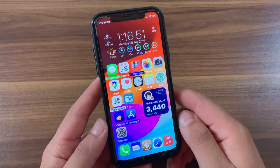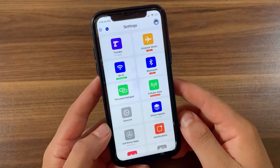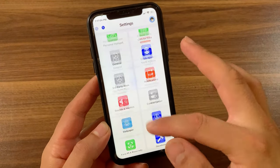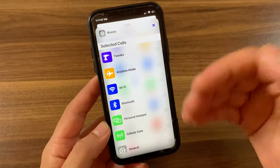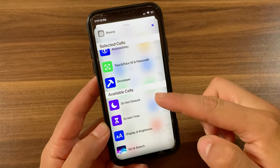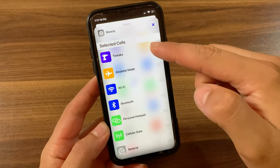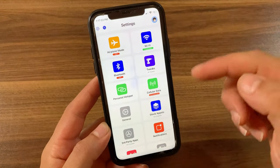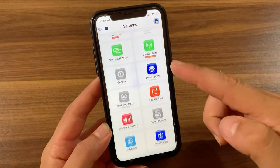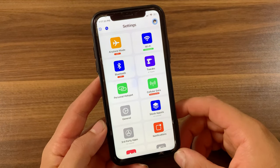The last tweak is Reveria. This tweak completely redesigns the Settings app, bringing a tile-based interface with cells for each option. You can rearrange the position of the cells and place the most important settings at the top. It offers many customization options including changing the background color, font color for labels, cell colors, or using random colors that change every time you open settings.